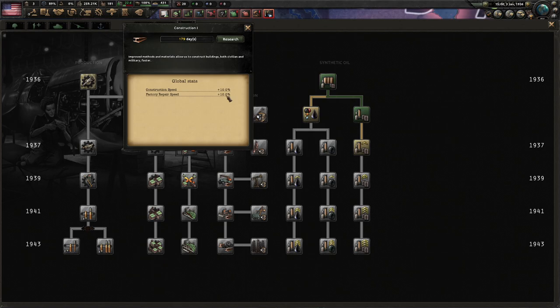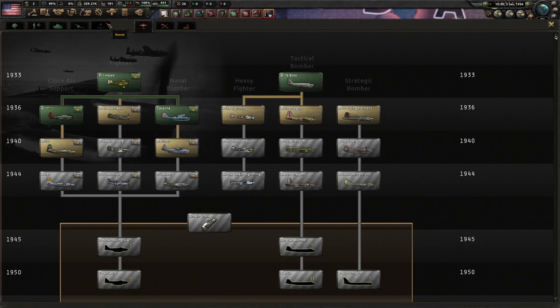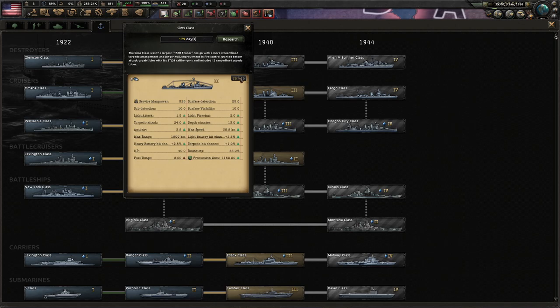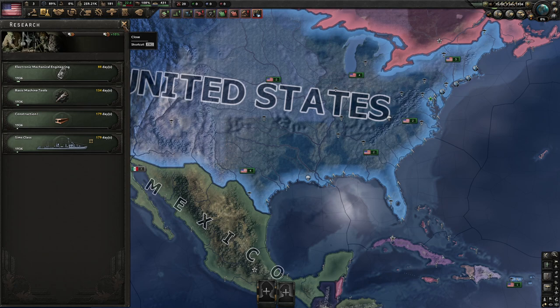We'll also do better construction so we can build things quicker. Synthetic refineries sounds complicated, so let's look at aircraft. We could get started with one, but let's start with Navy. I'll research this — another destroyer here. It doesn't help us immediately, but it's going to be good to have, so I'll just research this in the background. I could choose artillery, but I'll start with the boat — why not?